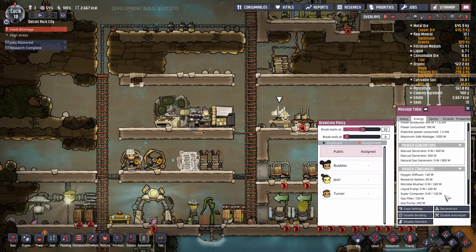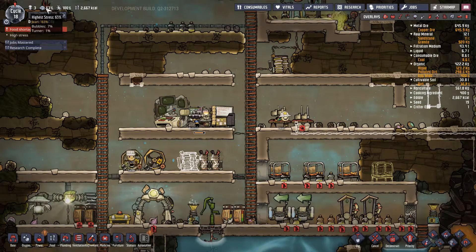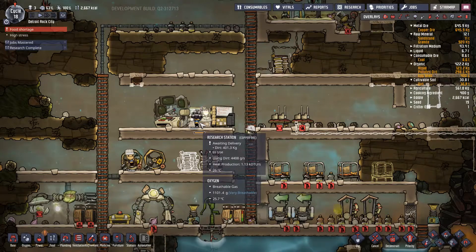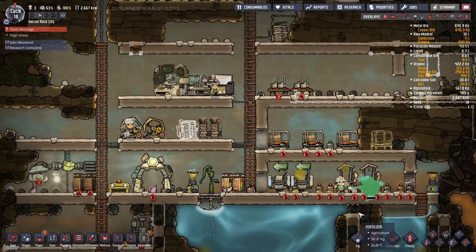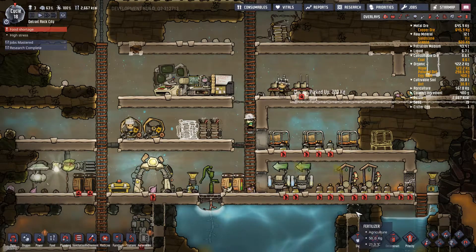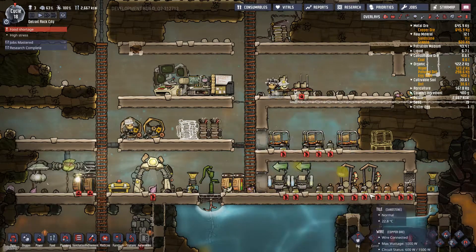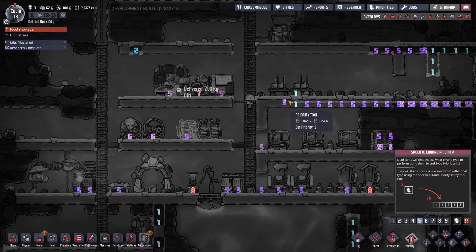Yeah, we need to get some stuff hooked up. I don't fully get that. The good news is Jean's stress is dropping — it's about 20% lower than where it was. If I get Bubbles to finish doing the shower for now... Jean looks like she's just jumping on the stress machine and then doing a bit of deodorising. You can't prioritise that.